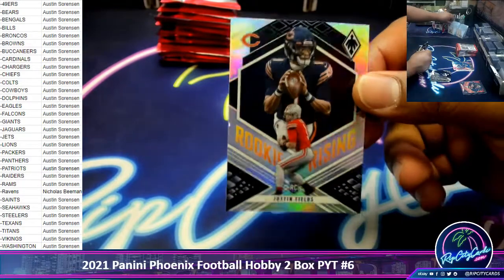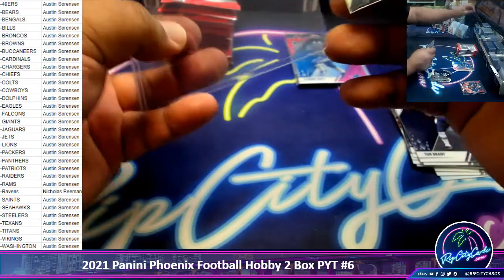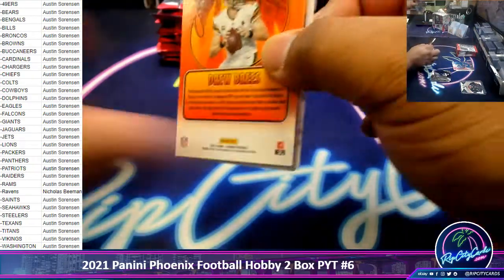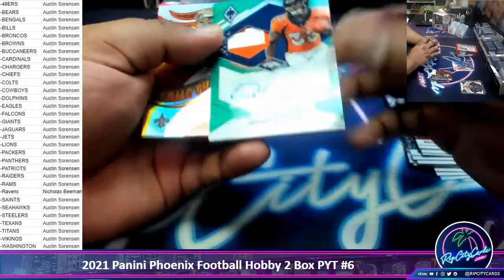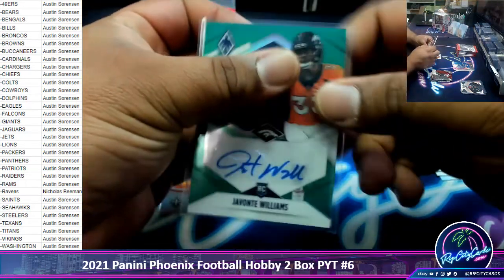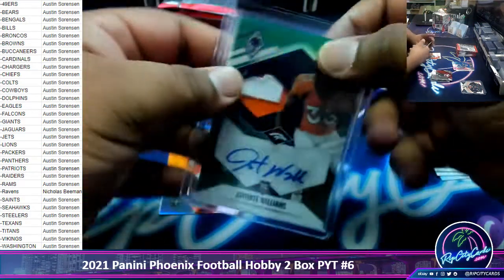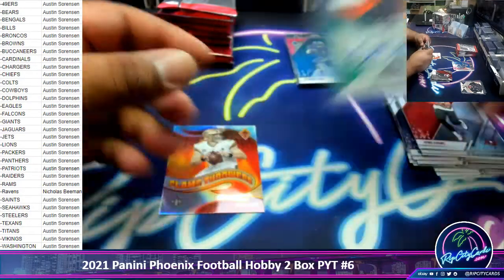A Justin Fields rookie silver, Bears. Oladipo has 16 points — not bad at all. So what do we have here? Four of ten. Beautiful card for the Broncos. Javante Williams — might have a big sophomore year. Got the autograph all on the sticker. Nice two-color patch. Four out of ten. Nice hit, Broncos.